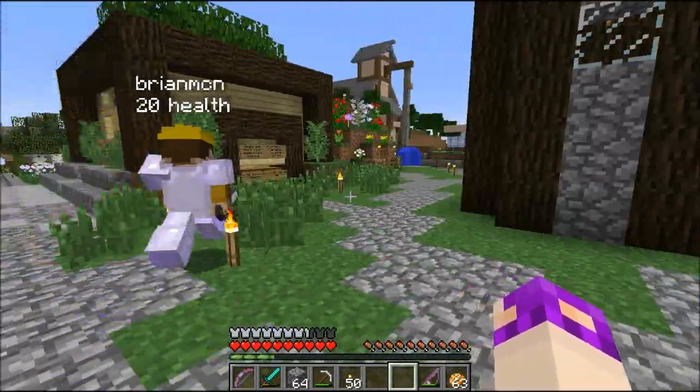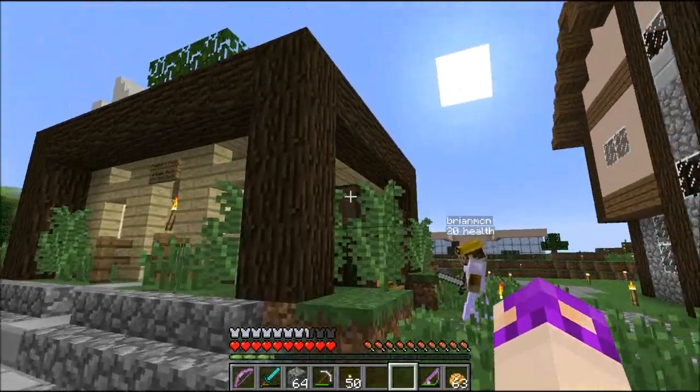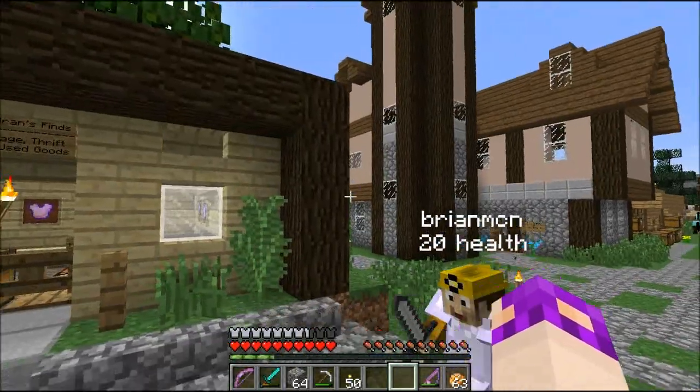So her fish and chip shop is over by her house if you want to go see that. And then the rest of the shops are all down this street, pretty much. And so I already saw - this is your thrift shop. It's my thrift shop, yeah. As all thrift shops do, I have a donation bin. Because it's not just for - I know some people only use mob drop armor.